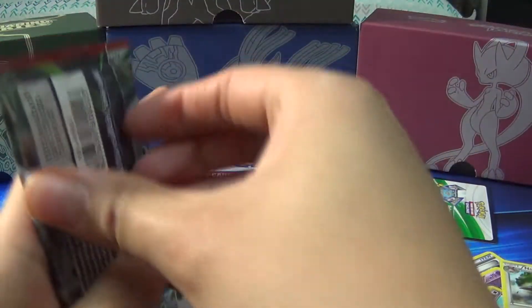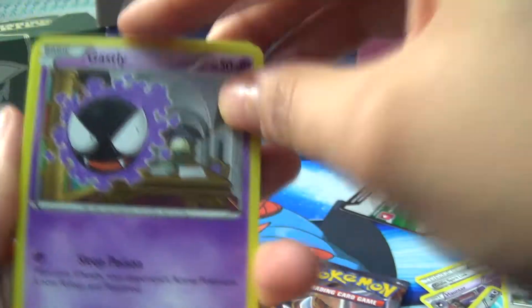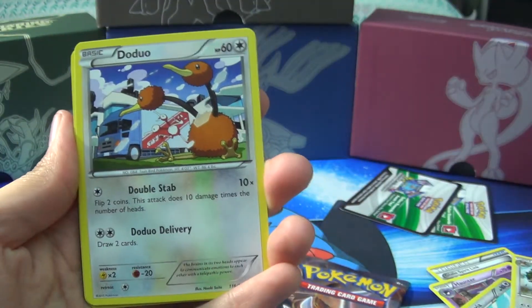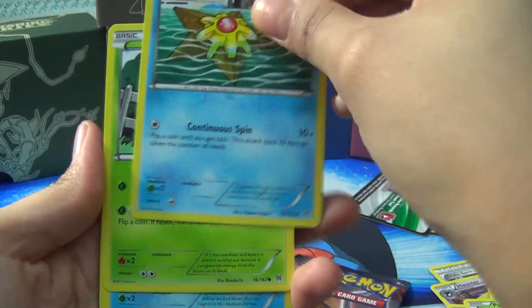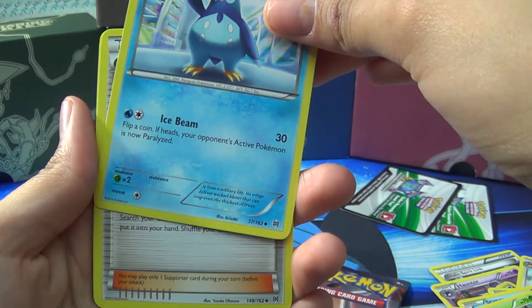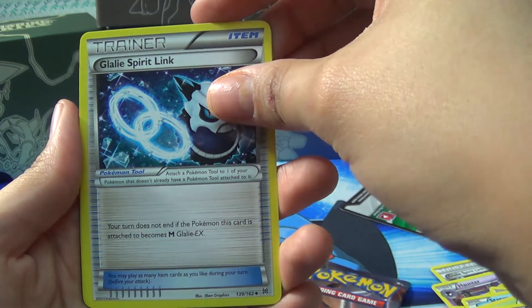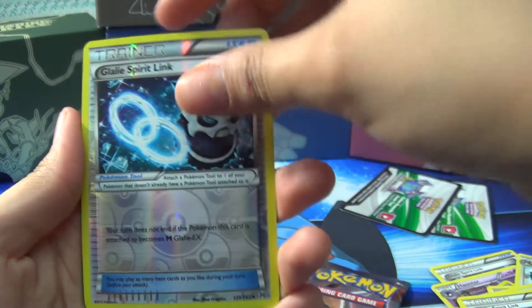Next pack. This one starts off with a Gastly, a Doduo, a Paras, a Staryu, a Skiddo, a Piplup, a Skyla Trainer card, a Glalie Spirit Link, another Glalie Spirit Link but Reverse Hallow.